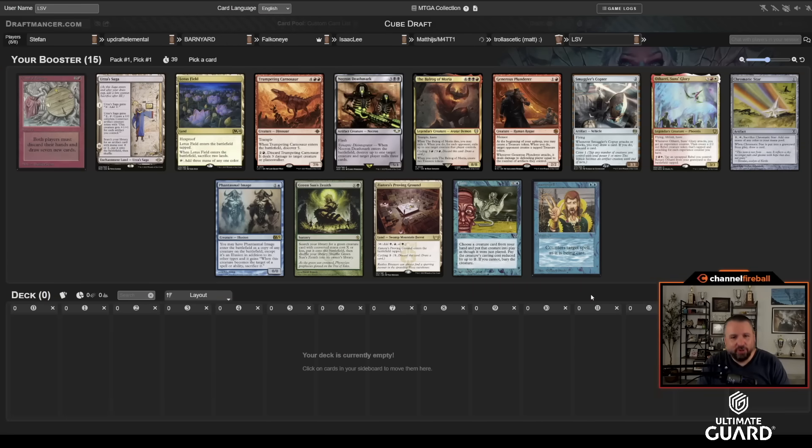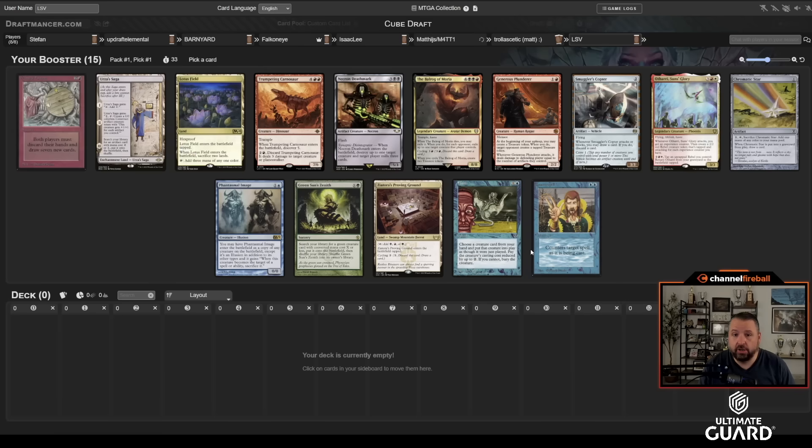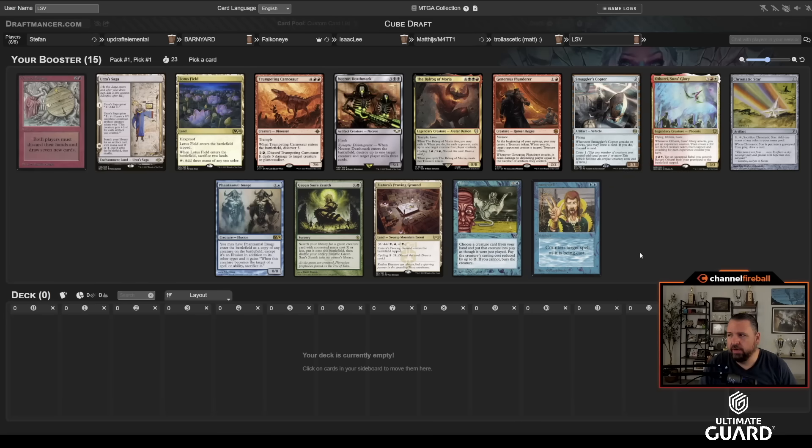Welcome to another four and four cube draft. We opened a Flash — I think Flash is one of the better cards to start on. Urza Saga is also great; they're both very good. But I really love pick one Flash because you can get cards that aren't high picks for other people, like World Spine Worm, which becomes incredible for you.